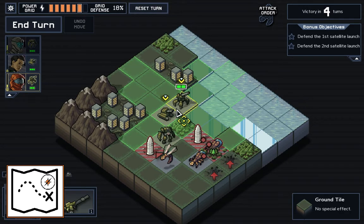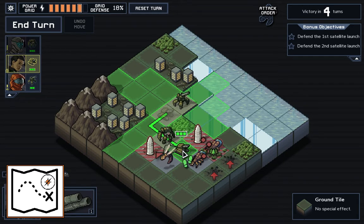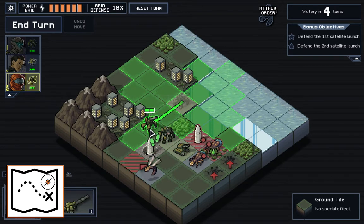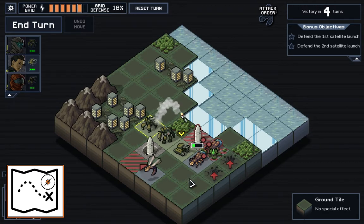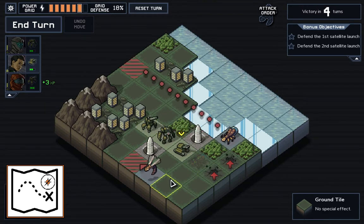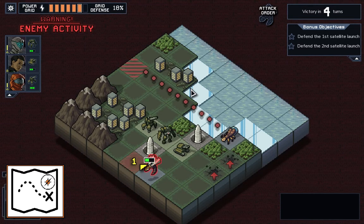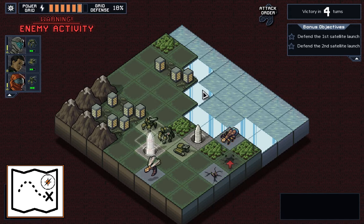There is also a huge map variety which seems to be randomly generated. It ranges from desert, ice, mountains, industrial, and volcano environments. Each of these has different mechanics and hazards. You can destroy a dam to flood enemies with water, throw them into lava, use local artillery to blast them, or punch them into a mountain dealing additional damage.